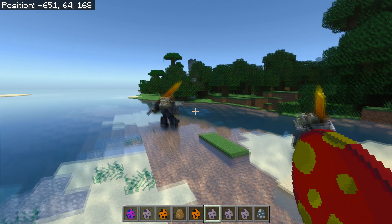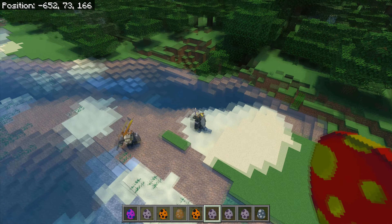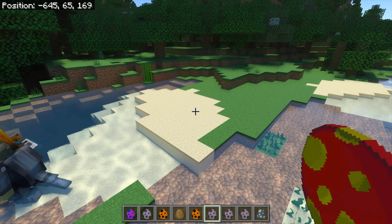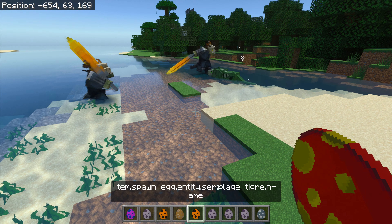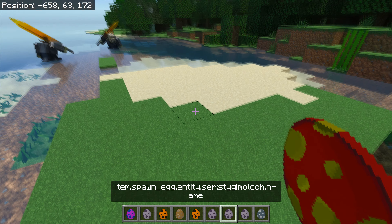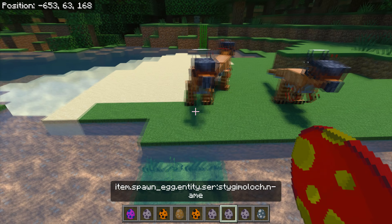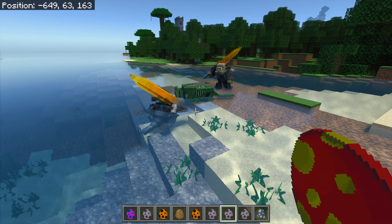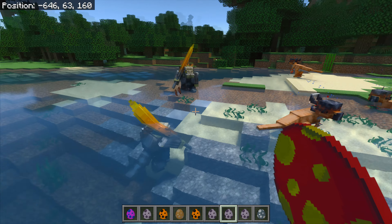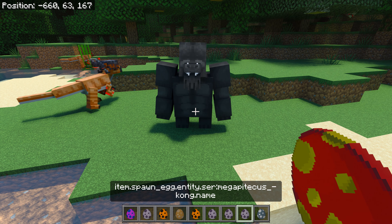Hello everybody, Smith here, and welcome back to part three of the Lost Wilds add-on by Sergio DeLeon. Thank you very much, Sergio, for contacting me on the first video about these towers and structures which we showed off in the first video. Go and have a look at the beginning of that. We also went looking for them in the End and the Nether - they should show up in the extreme hills. However, on Bedrock I've been looking at the extreme hills and can't find any yet, so it may be a future thing.